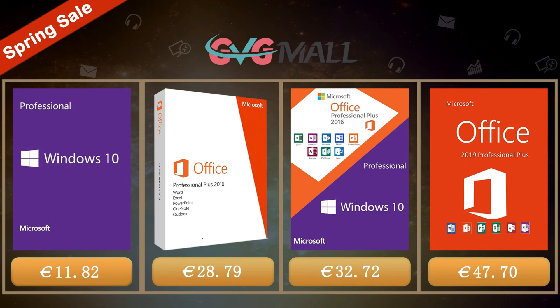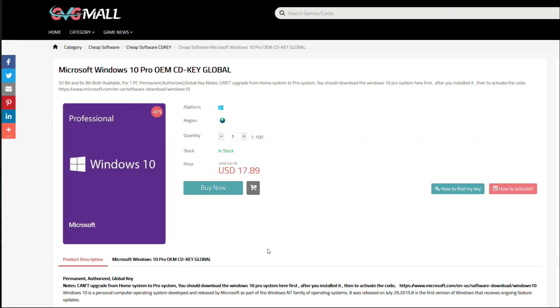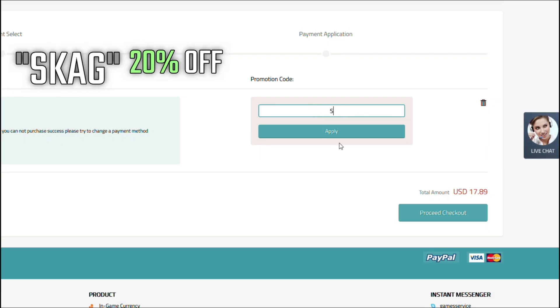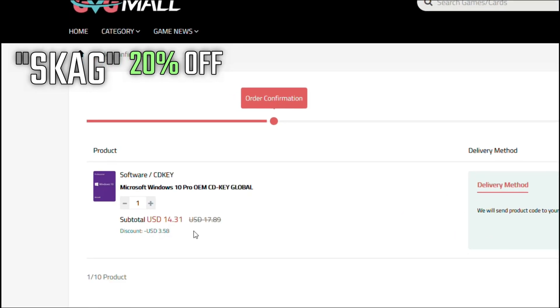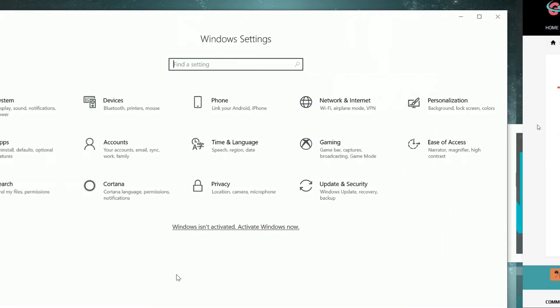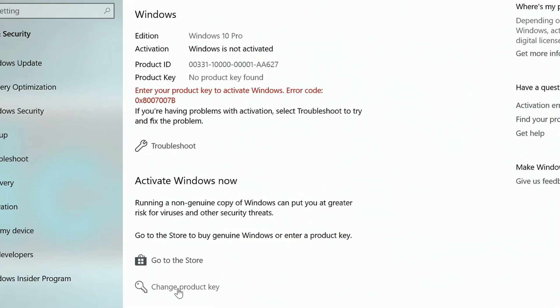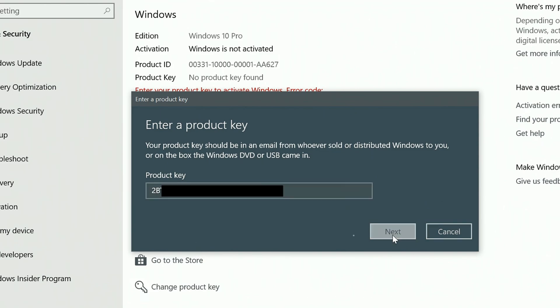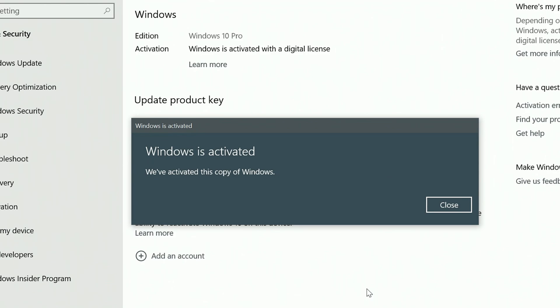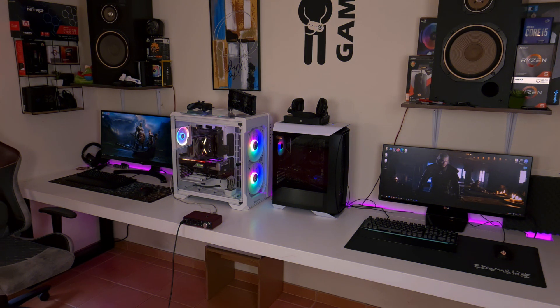Today's video is sponsored by GVG Mall, where you can get a Windows 10 serial key for only $17. By using my discount code you get a 20% off discount, making it even less — $14. After the payment you'll receive the serial key, and to activate it just go to your Windows settings and enter that same key. And voila, you have an activated system for only $14.